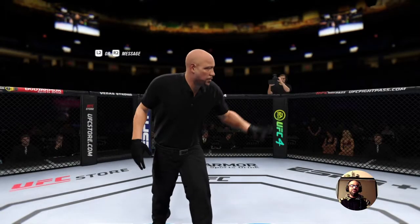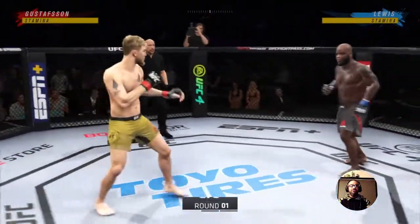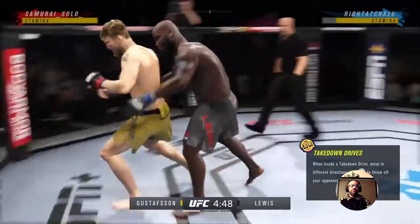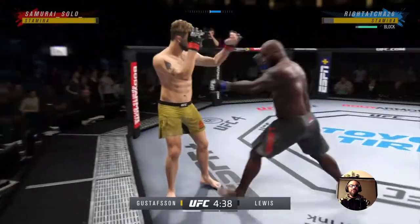For this fight, as you can see, we are taking on the Black Beast, Derek Lewis. I haven't run against any Derek Lewis players yet, and I haven't used Lewis myself. Obviously we know he's very powerful. I was surprised he opened up with a takedown — I was thinking he probably accidentally did that, because I do that all the time when I'm trying to throw a body shot.